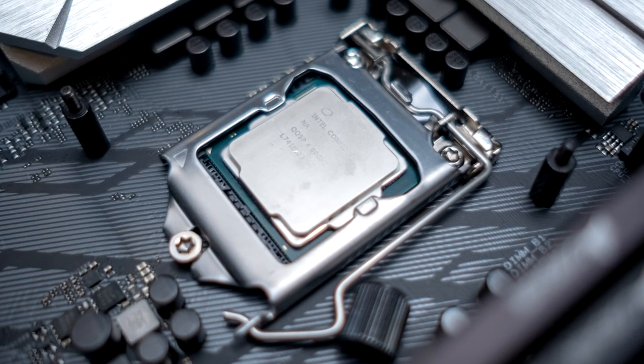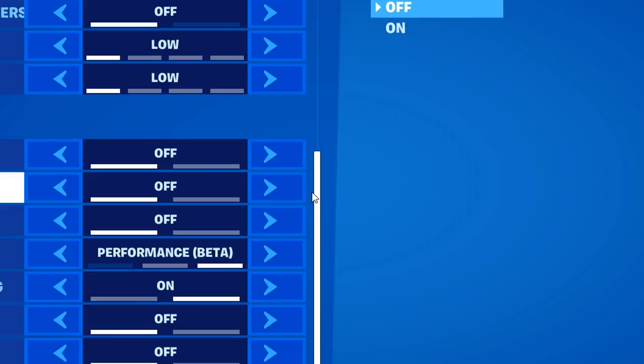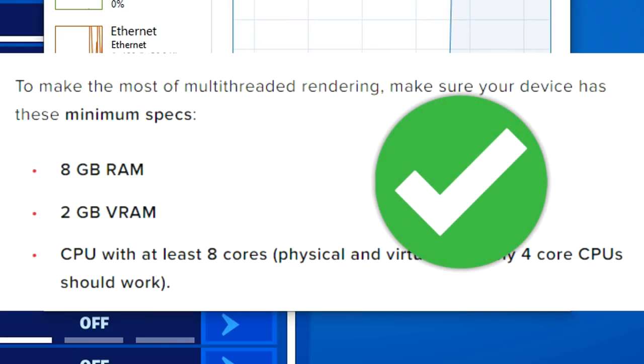To find out how many cores your CPU has, press Ctrl+Alt+Delete, click on Task Manager, and under the performance tab at the bottom right you'll see cores and logical processors. I've got 4 cores and 8 logical processors, so I'm good to use that setting.